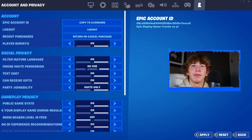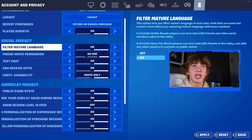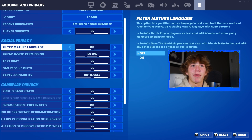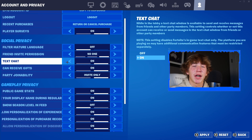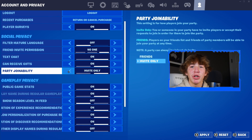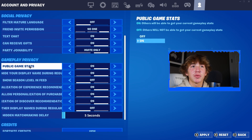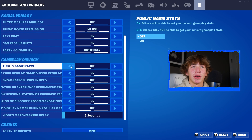Once we're inside of the Account and Privacy tab, change a few settings for this glitch to work. Starting with Filter Mature Language, turn this to Off. Now go to Friend Invite Permission and set this to No One. For Text Chat, make sure this is set to On, and for Can Receive Gifts, also make sure this is set to On. Make sure that Party Join Ability is set to Invite Only. Then scroll down to the Gameplay Privacy section, and start with Public Game Stats and turn this to Off.